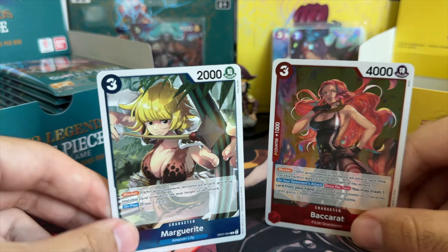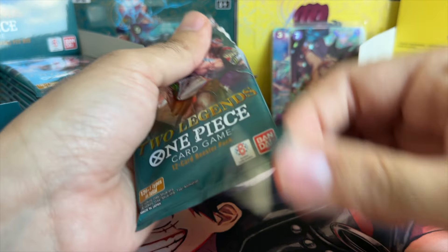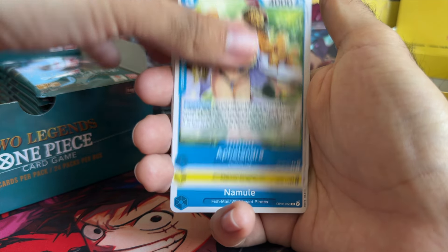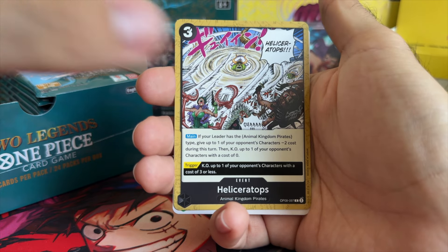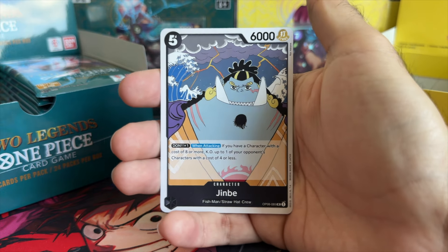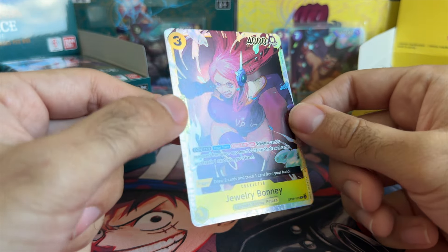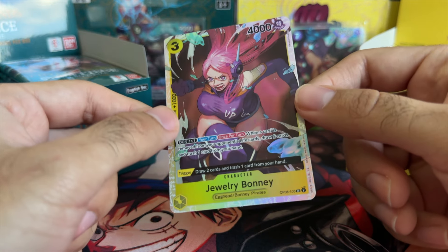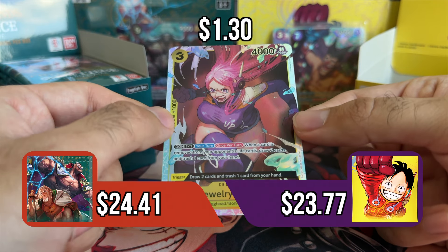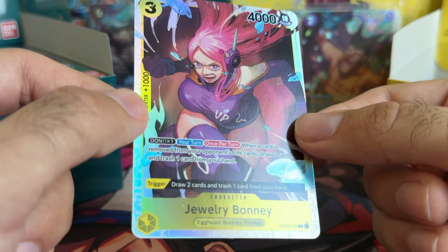Marguerite and Baccarat — that's what we call a double waifu pack. OP08, are you gonna show us another alternate before we break? This is the second to last pack for OP08 so we're hoping for something big. Roddy, X Drake, Phoenix Brand, Shark, Jimby, Wapol — and in the back, Jewelry Bonnie! Let's go — finally another super rare. We had been definitely missing some of these. I think this is an awesome card to put in yellow decks.